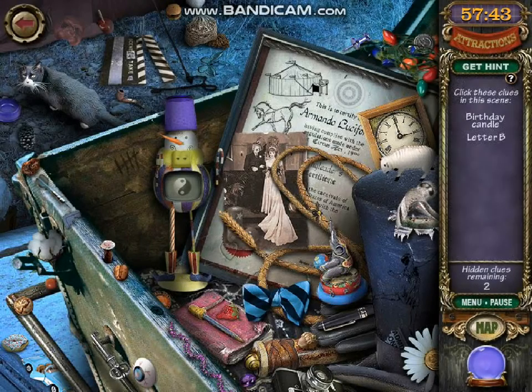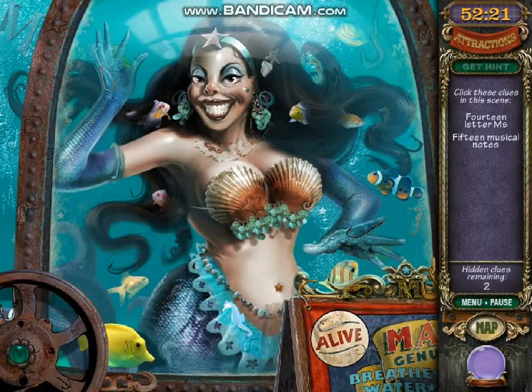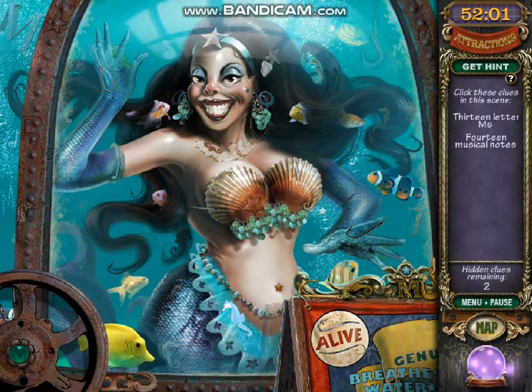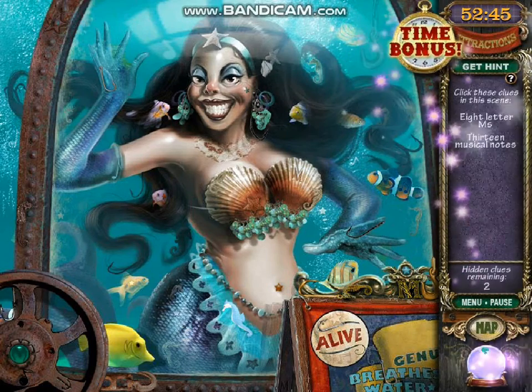I'm upset right now. This puzzle I cannot solve, because it requires some fast time to figure out what the letters are, or what the words are in six letters on opposite sides. So I'm gonna skip, but I'm gonna lose one hint for this. So this is Marlena, and we're going to find fourteen letter M's and musical notes. But the good news is that I found a morphing item. That gave me extra time. And speaking of time, I'm about to waste time on this recording right now.